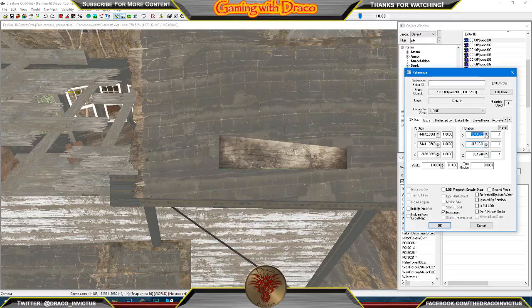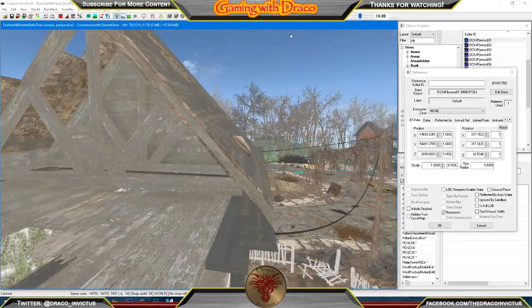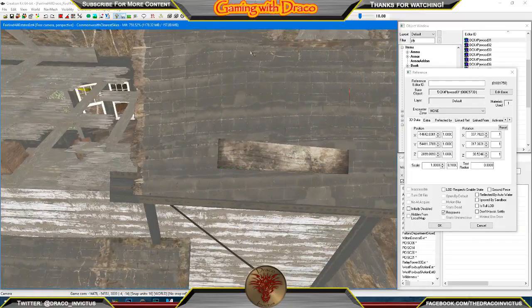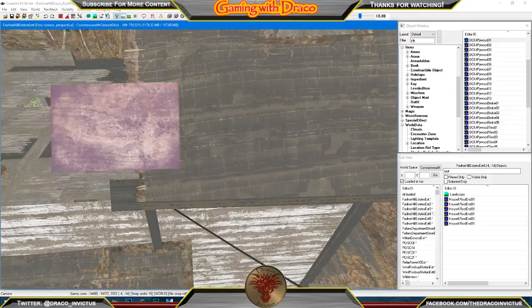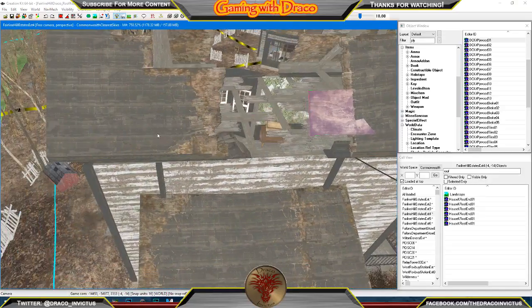Let's continue to tweak this until we get it as close as possible. When you tuned in, you didn't think you were going to be watching this, did you? But hey, it's still modding Fallout 4 — we're just actually in the mod tool. Now I know I can swing around and take a look. Honestly, it's not even coming through the backside yet. We're going to call that good, because otherwise I could be here all day clicking on that.